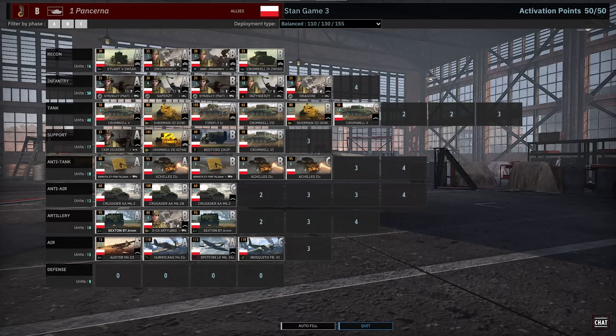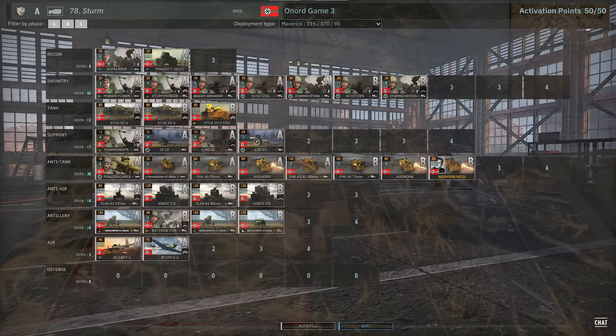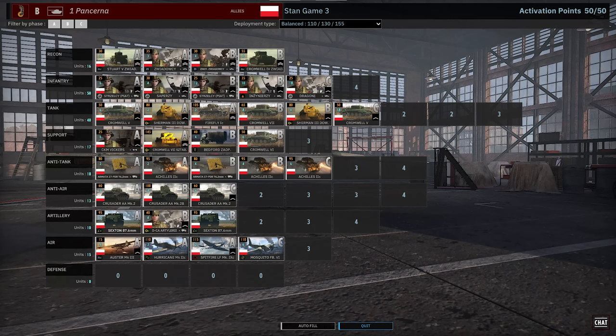On the left in red, Stan is on First Pin Sherna on Balanced Income. On the right in blue, we have Enord playing 78th Sturm on Maverick Income. So very interesting — Stan the Man, a well-known First Pin Sherna player. His deck here, he likes to play Balanced, which I do respect. It's not a deck you'd normally build Balanced, but he does it.